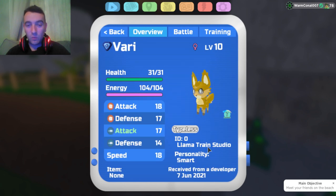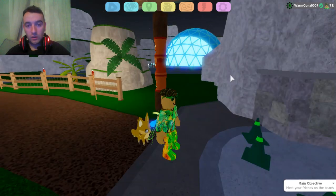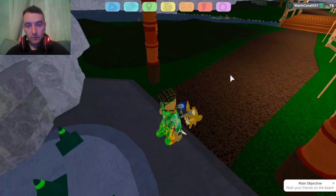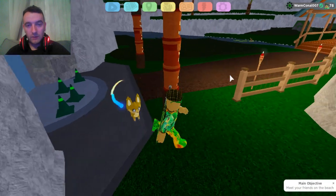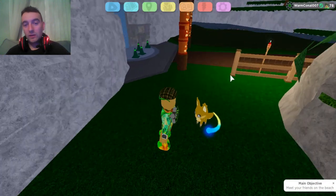There's also a Gamma Vary — this one is pure Smart, again with the OT of Llama Train Studio, completely exclusive. It is Apprehension as well, which is pretty cool.